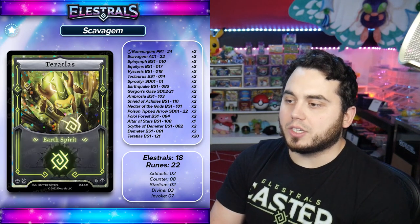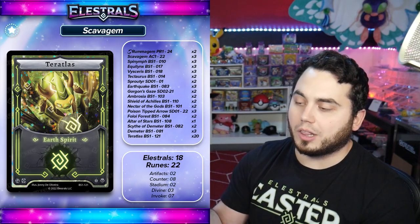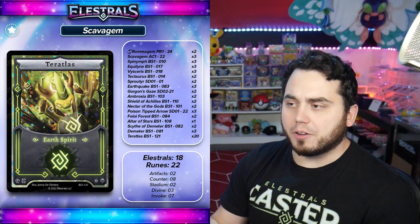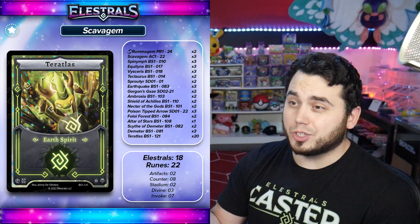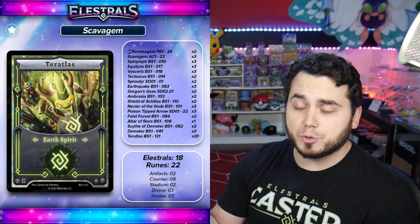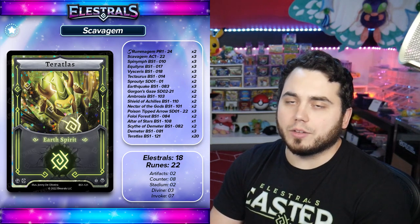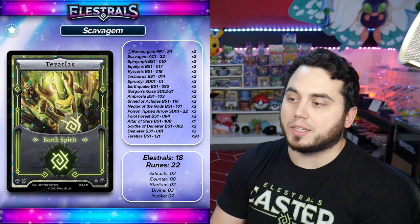Very quickly breaking down the deck — we are actually running Mono Earth. This is the first deck I've actually built in Alestrals that only features one element. I think that there is some benefit to that in the sense that it takes away some of the thinking process, which also reduces the risk for making a mistake in terms of Spirit Management. But it also reduces your diversity in your deck. I think Earth is probably the element that can handle Monotype on its own the best.